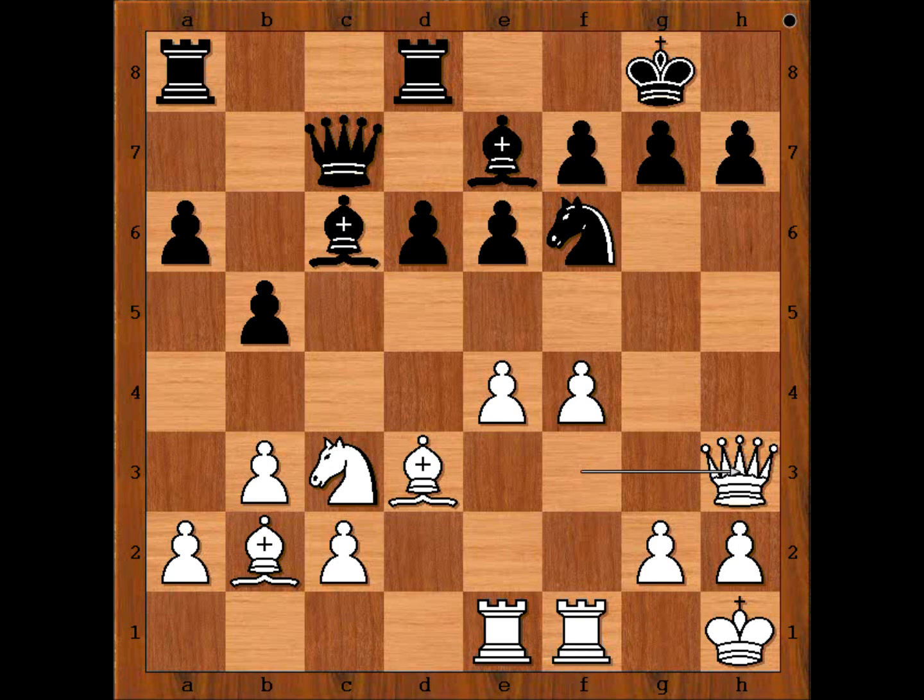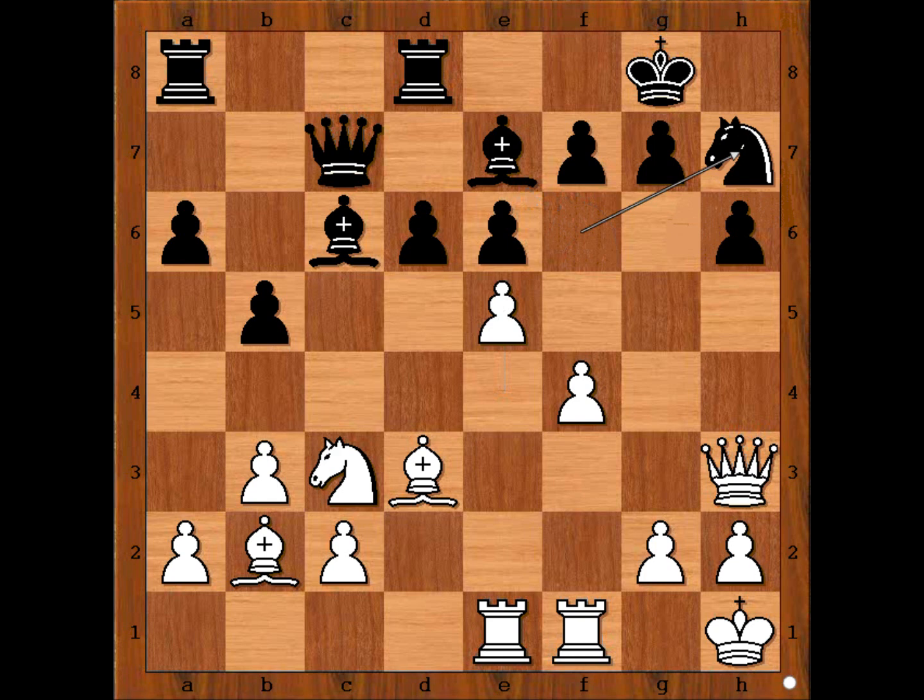h6, e5 — attacking the knight — knight to h7. Let's look at what happens if pawn takes pawn. If pawn takes pawn, pawn takes pawn, and perhaps knight to h7 is still the best move, while knight to d5 is the blunder. Why? How would you continue in this position if you had white pieces?